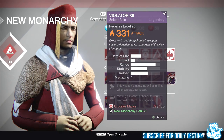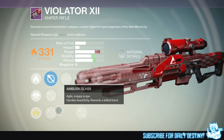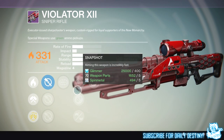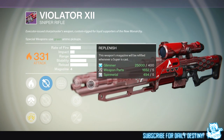The last weapon is the best of them all — just look at this bad boy. It's a sniper rifle called the Violator 12. We've got Eagle Eye SLR20, Longview SLR10, and Ambush SLH25. We then have Mulligan: missing a shot has a chance to return ammo directly to the magazine. We then have Snapshot for incredibly fast aiming, Lightweight — this weapon grants plus two character agility — and Hand Laid Stock: increases stability, reduced range. We then have Replenish: this weapon's magazine will be refilled whenever a super is cast. It's just the best-looking thing I've ever seen and that will definitely be the first thing I buy from New Monarchy without a shadow of a doubt.